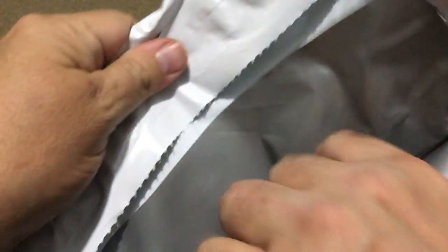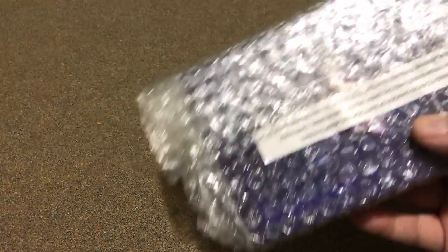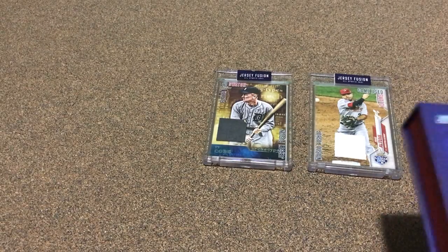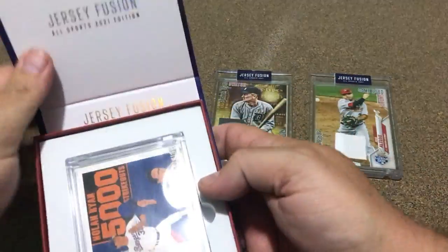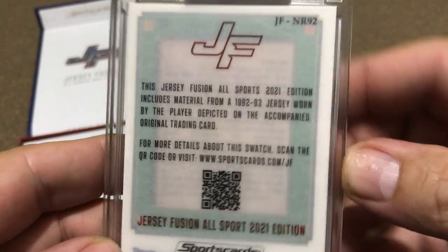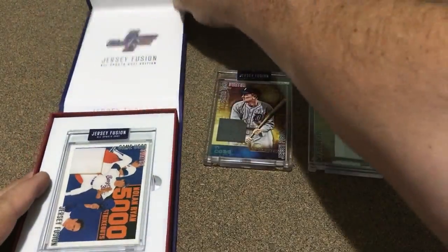And then this is the last one. Was lucky enough to get the box and all, so that's nice. And it's gonna be Nolan Ryan — that's pretty neat. Let's see what it says: it's got the '92-'93 jersey.